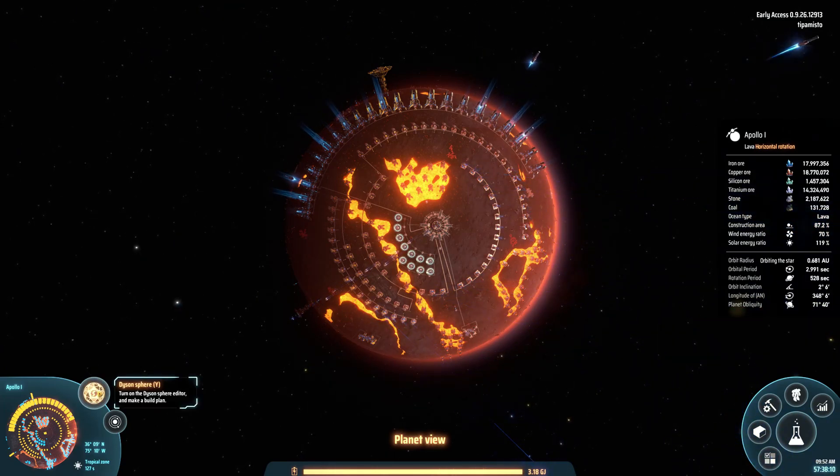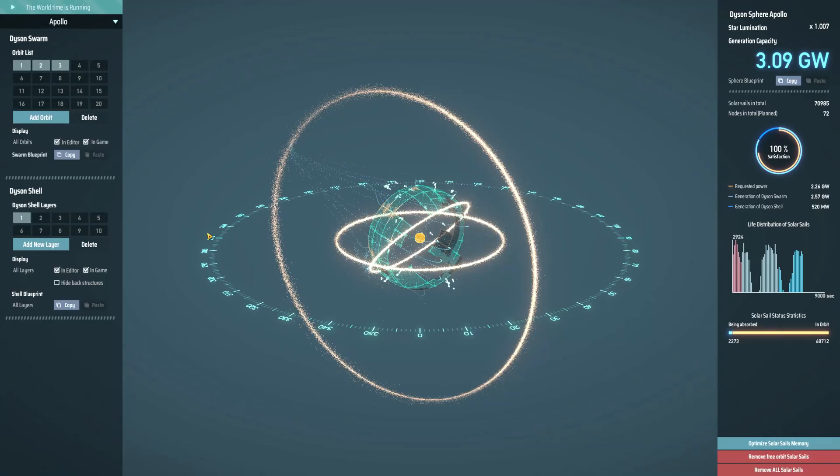Let's take a look at what that means in the Dyson Sphere editor. On the left-hand side we have two sections: the Dyson Swarm, which at this point we should already have built. In this case I have three orbits — you can see one, two, three — these are the three rings you see on screen. You can see the flow of sails flowing into the structure. Then you have the actual shell where you can also have multiple layers. In this case I only have one layer.